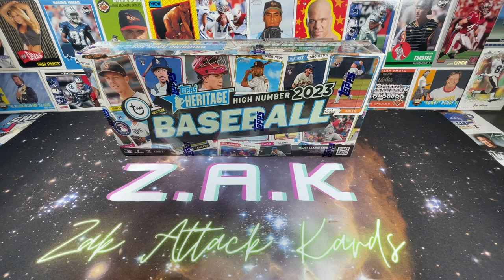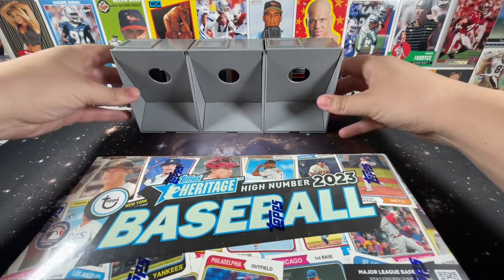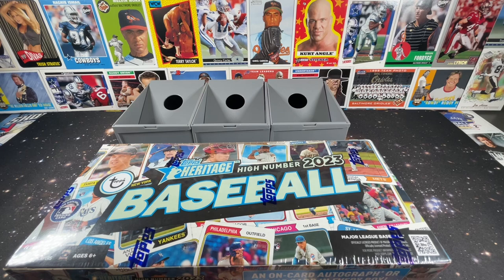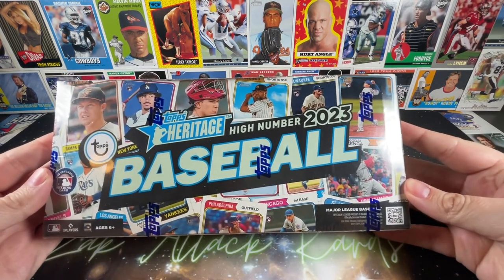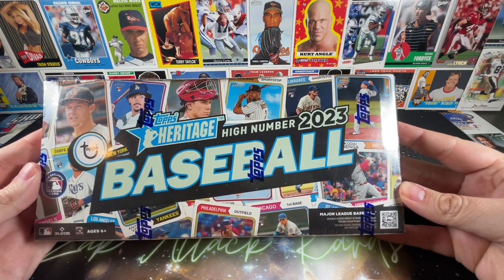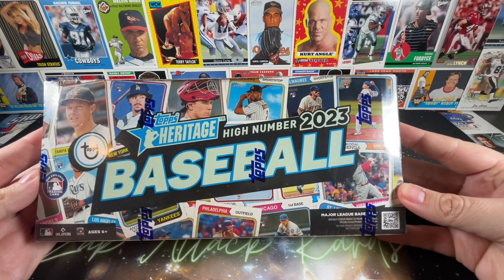Now I know what y'all are thinking — I've talked about Heritage before, how it used to be one of my favorites and then it started including all the short prints, so building the set became a nightmare. But here's the thing: these hobby boxes are still readily available just about everywhere, and the most expensive price I've seen is around $75. I ended up getting this for $60, which you can find at different hobby shops and card shows.